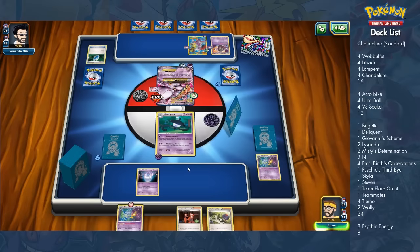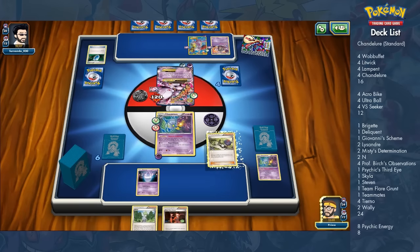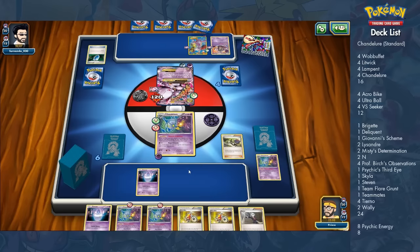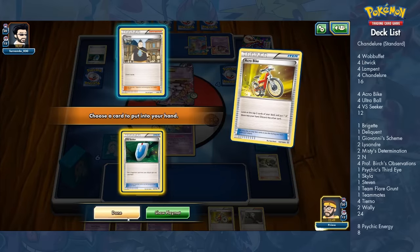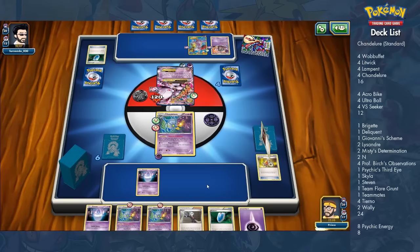It's kind of trading two prizes for two prizes. Giovanni's Scheme really helps because the extra 20 damage becomes 40 damage against Mega Mewtwo EX due to weakness, potentially securing the knock out. The deck has a lot of ways to continually cycle through cards — Acro Bike to keep drawing, Ultra Ball to discard and get Pokemon, and VS Seeker to reuse all the different supporters.